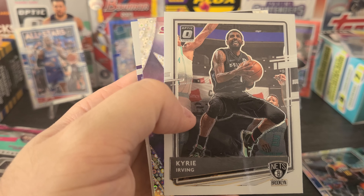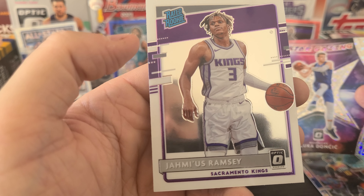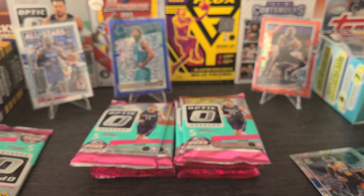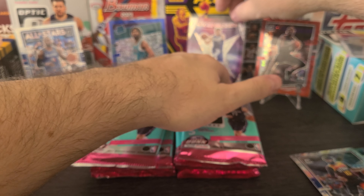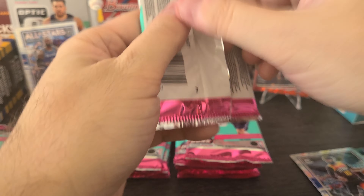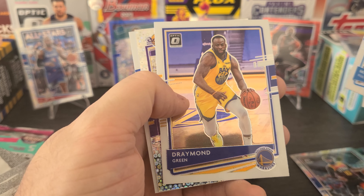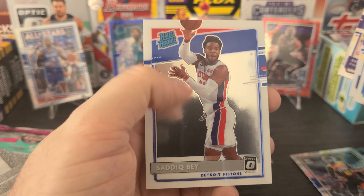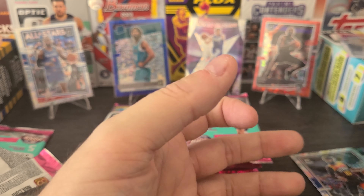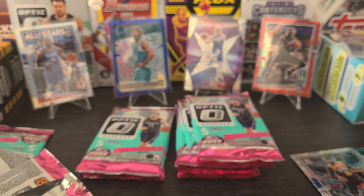Russ, Dragic, Kyrie on the normal. A Luka stargazing in the fast break! And Jahmi'us Ramsey of the Sacramento Kings is our rated rookie. Put the stargazing up on the stage — I live in Vegas so I'm used to saying up on the stage. We got Eric Bledsoe, Markelle Fultz, Draymond Green, Anthony Davis on the fast break. And Sadiq Bey is the rookie on this one. Another scratch right there — the quality control is just down the drain.